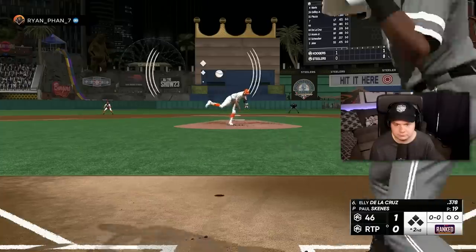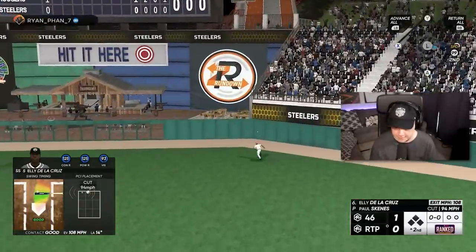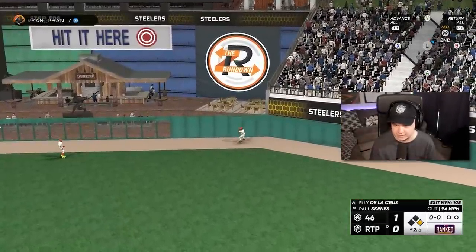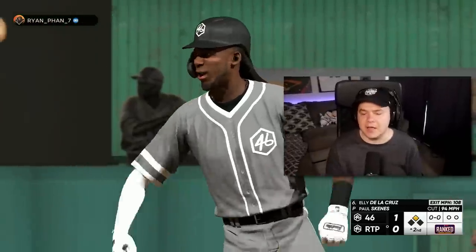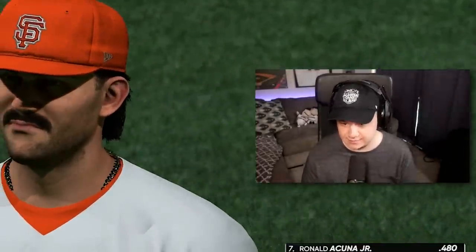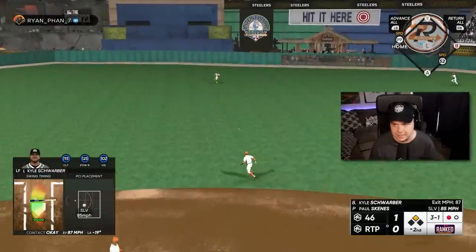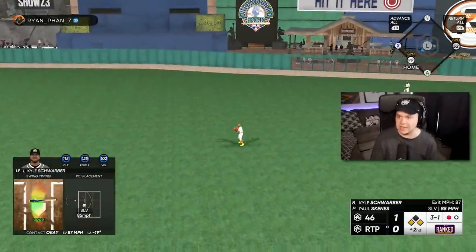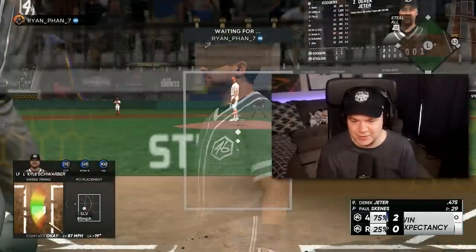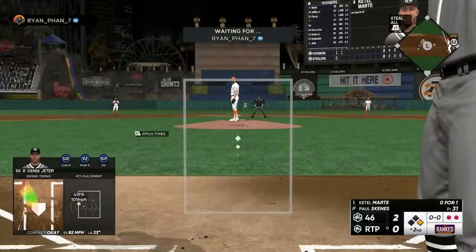Look at Schwarber getting dirty — that might be gone. Nope, that right center field was way deeper than I thought. Lead off double for Ellie — wish he could do that in that moment. 99 speed — that's easily scoring Ellie! Look at me getting big hits with guys on base. Marte, you're the only Xtreme guy without a hit so far.